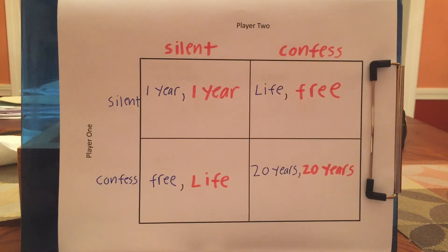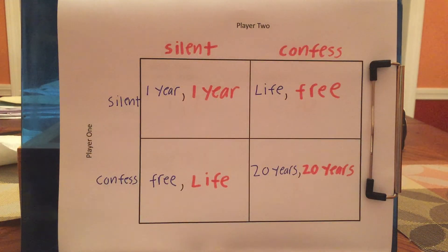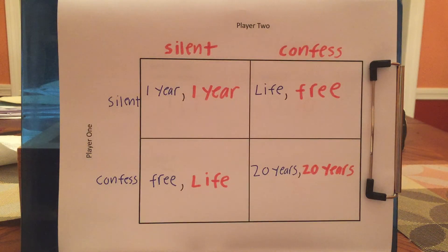If you both confess, you really will get 20 years, not life. If you confess and player two stays silent, you really will go free. Imagine you have a lawyer and your lawyer says the police are being completely honest about everything — they have to keep their word. The police are actually not allowed to lie about this.